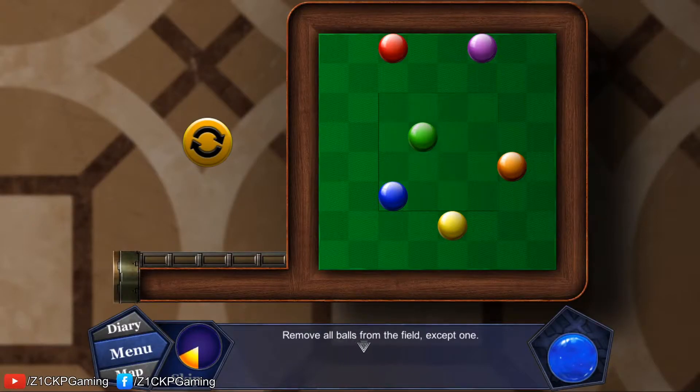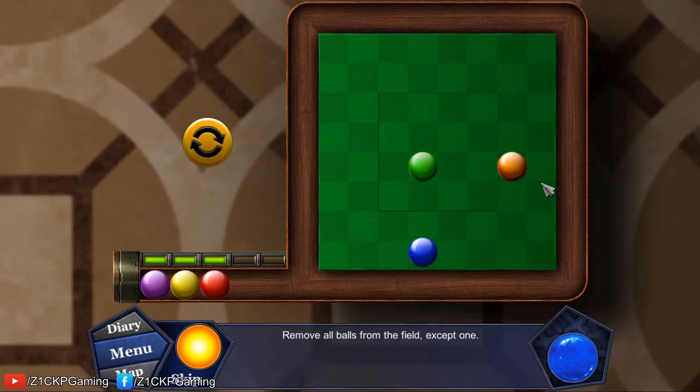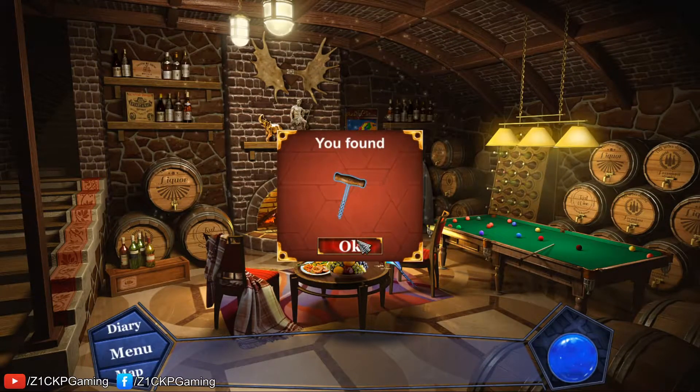There's a ball puzzle: remove all balls from the field except one. If we push the blue one to hit the right one, that ball will get out of the field. We got an item from completing it.